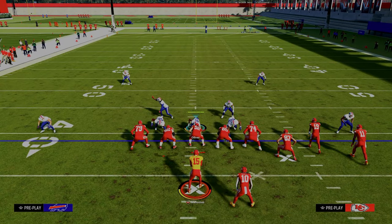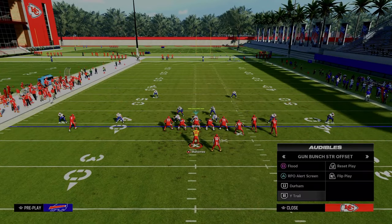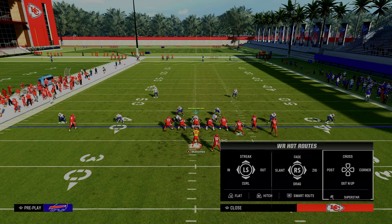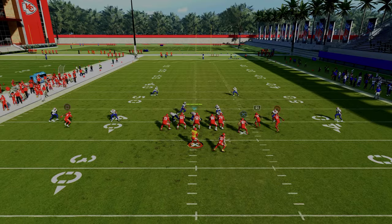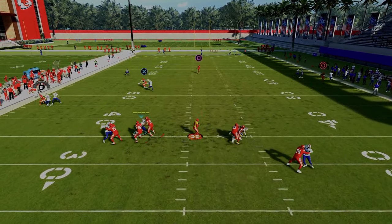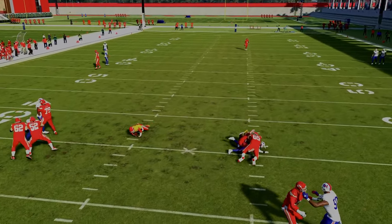When you man up the safety onto the running back, let's say they run a route combination such as wide trail - let's say they run something like this. I want you to watch how this plays. Notice that the safety, when the running back blocks, he ends up becoming a deep half defender.